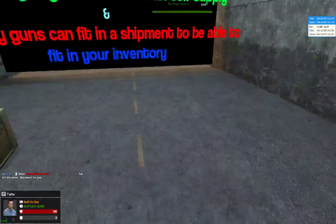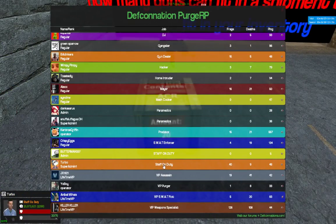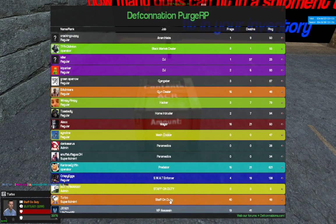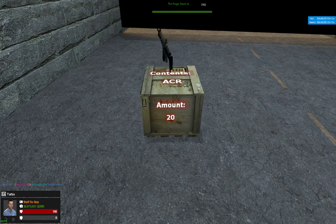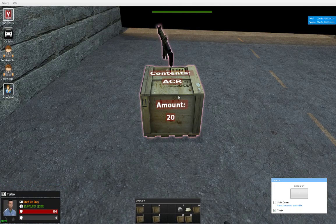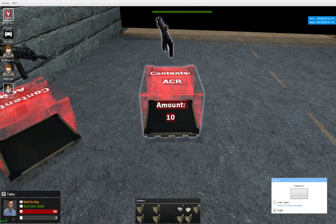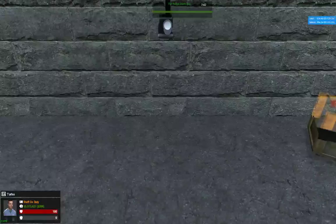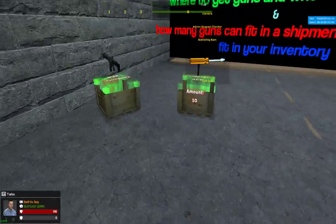If you were buying guns from a gun dealer or VIP weapon specialist, the black market dealers are normally up here and shown in green. If you want to pocket it, press the letter C on your keyboard, then right-click and split the shipment — and you're able to put it in your pocket.